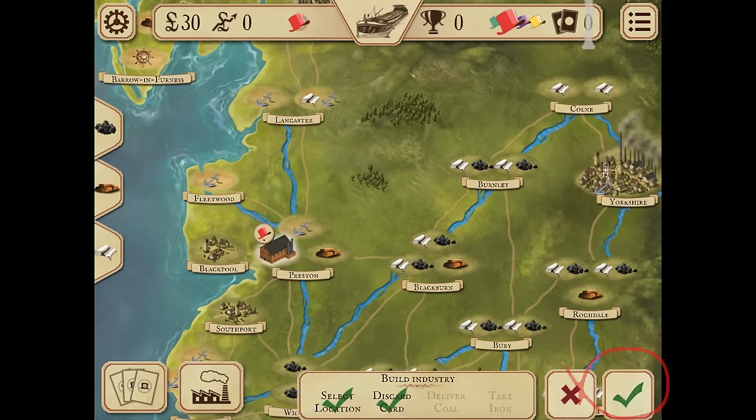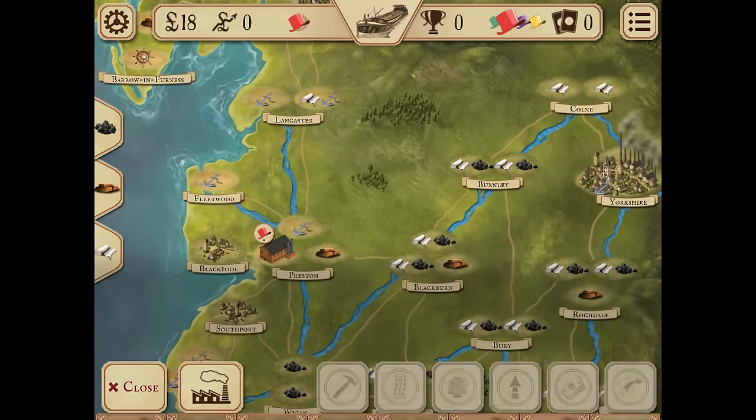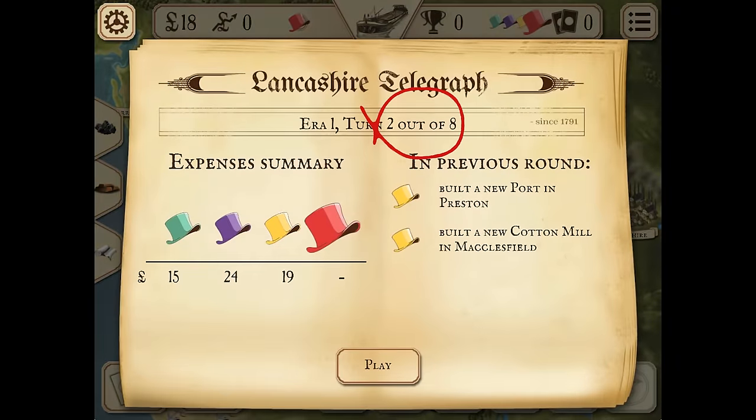Confirm the action. A cotton mill has been built; your turn ends with your cards resupplied. Now your opponent will play — you can watch the animations or skip them. A second turn begins.